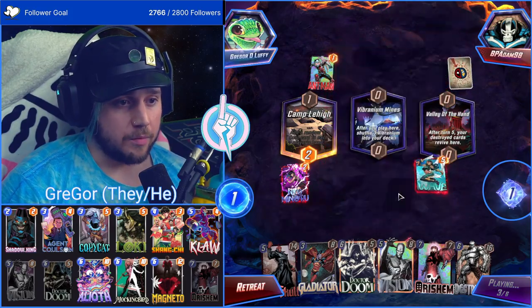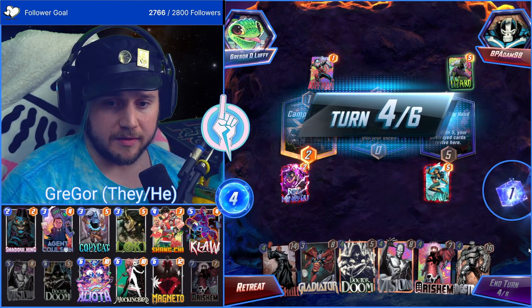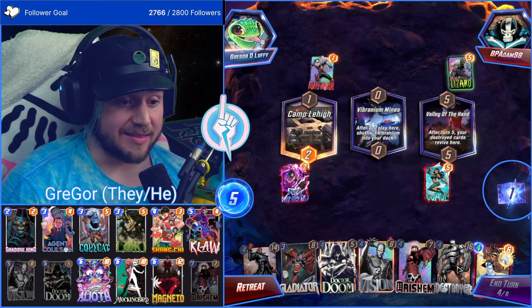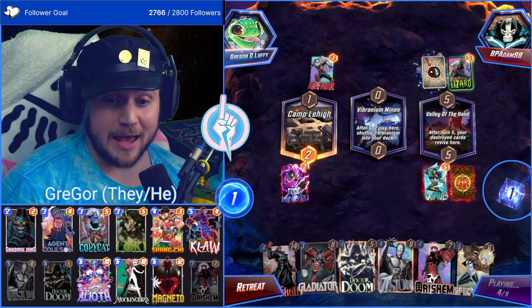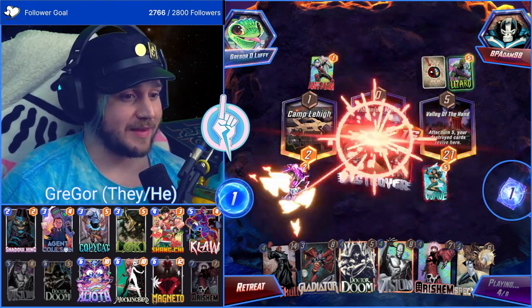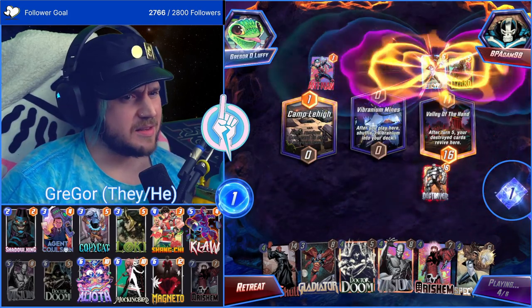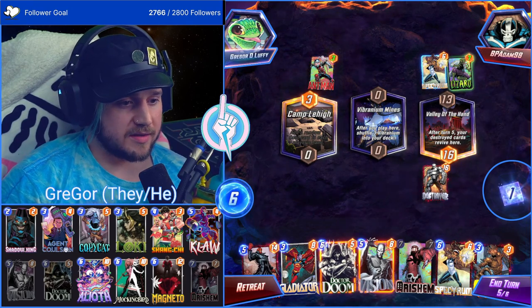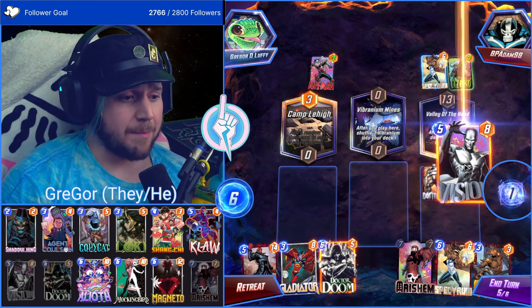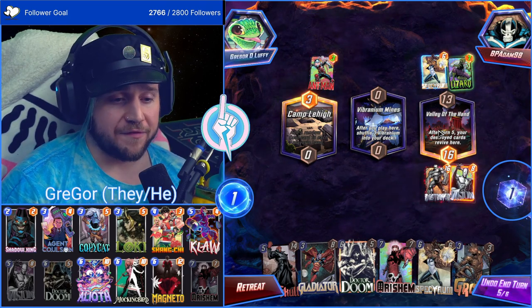What I could do — which I don't hate — is Destroyer, so they all come back at Valley of the Hand. I actually really like that — we get Wave and Nico back. That Spectrum was way too early, because now I can Doom. Actually better — I'm better off doing Vision this turn because then I can at least move, since we're gonna get two revives after this turn.